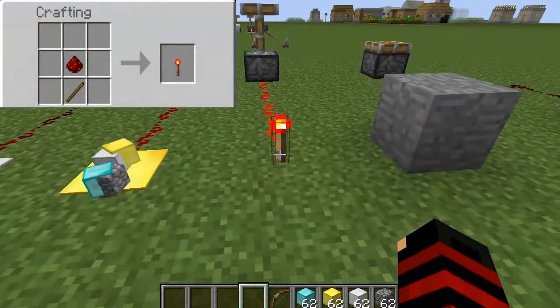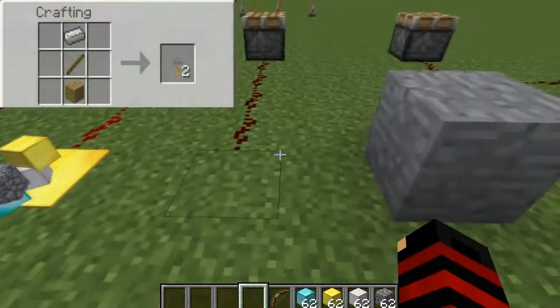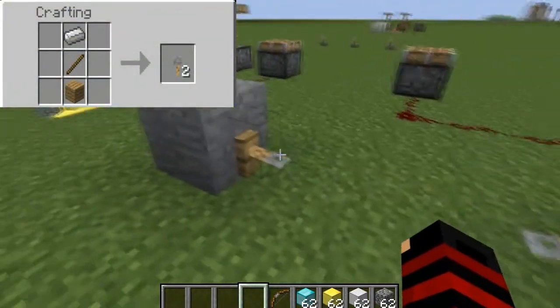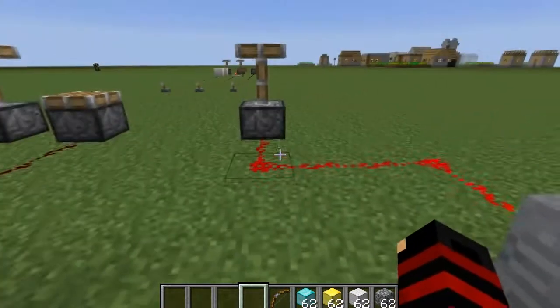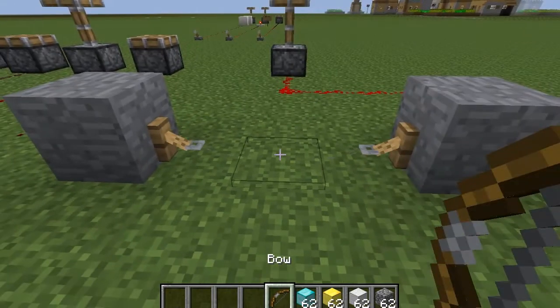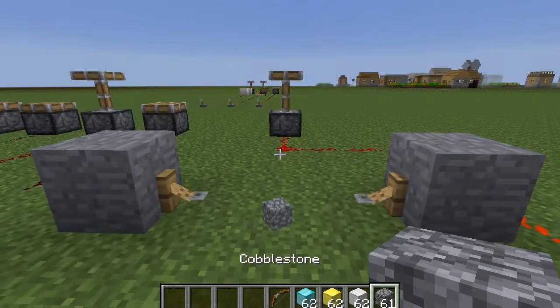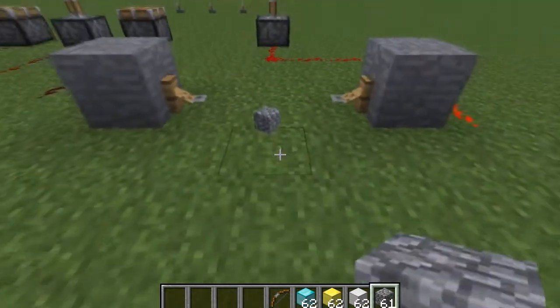We then have a redstone torch, which is used a lot in redstone circuits. This emits a constant redstone source unless turned off, which we will demonstrate later on in this video. Last but not least we have tripwire, which requires two tripwire hooks and a string in between. When a mob or player steps on the tripwire, a redstone signal will be emitted. It can also be triggered by items or a bow and arrow.